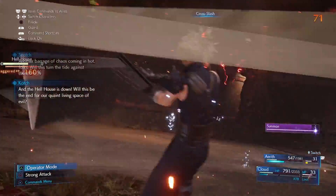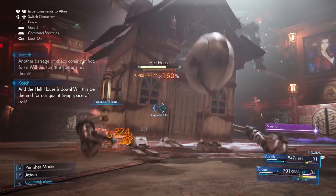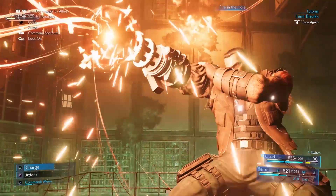The last piece of combat is your limit breaks. These require a full limit bar, which you can charge when you take damage or stagger enemies. All of the limit breaks are unique to each character.